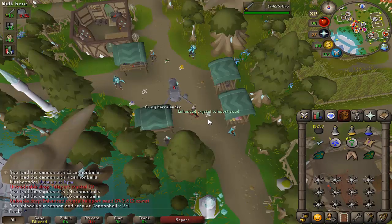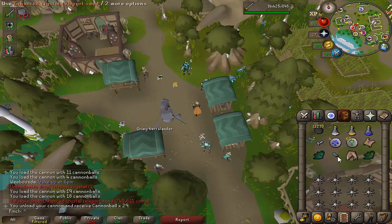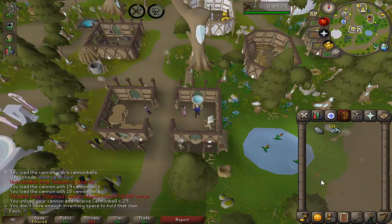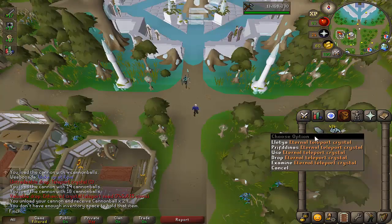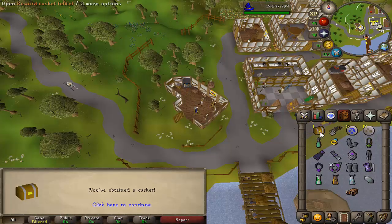I just got myself the enhanced crystal teleport seed — it took about 500 kills. If the drop rate is around 1 in 512 as believed, then I've gotten it pretty much on rate. I used about 100 to 120 crystal shards, and that basically makes it an unlimited crystal seed so I don't need to keep charged ones in my bank. Let's make the eternal teleport crystal — it costs 100 crystal shards overall, which isn't too bad, and it saves two bank spaces.